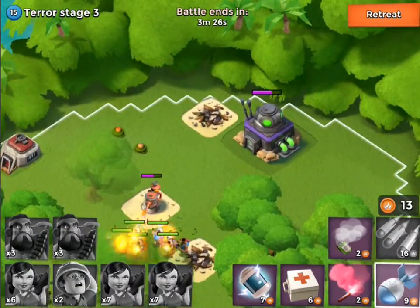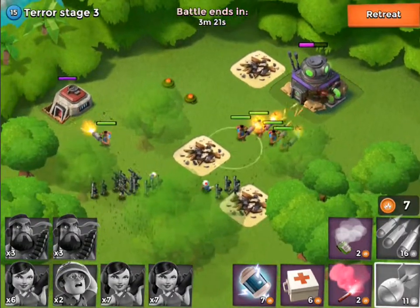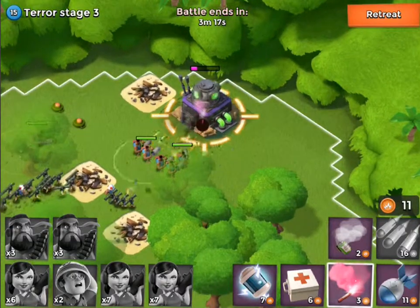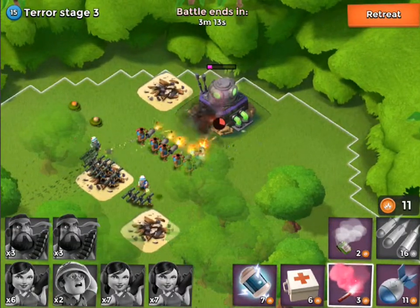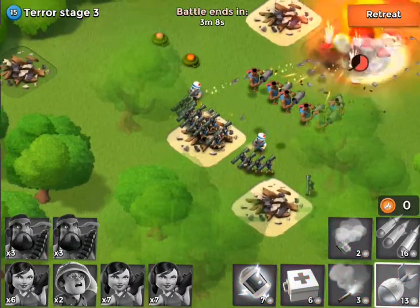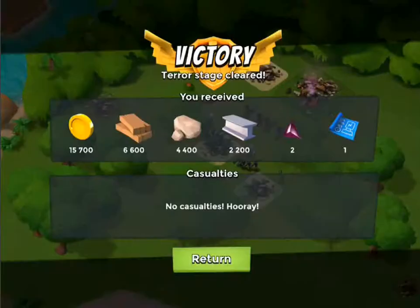There we go — got the healers coming in, protecting them and stuff like that, which is really good. They don't even take any damage, which is really awesome, just because of the healers putting in their support and all that stuff. We should be able to target this thing right over here and get that down. So let's target that right over there — full HP, which is really good. So now they're just sitting there being really, really cool healers. Shot a missile in there, it doesn't even do anything.